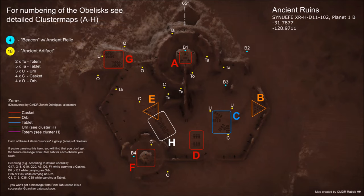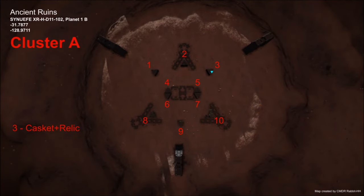This is the map I've been using — it was created by another commander and I will post a link in the description. On the map we can see four beacons marked B1, B2, B3, B4 in a light blue colour. Next we have our artifacts in yellow, marked like O, T, A, C — these are totems, caskets, orbs — scattered around the site. Then we have our zones designated as A through G, where our obelisks are. If we look at zone A, there's an active obelisk number three at the top right of the cluster. If you take a casket and a relic to that position and scan that specific active obelisk, you should get a bit decoded.